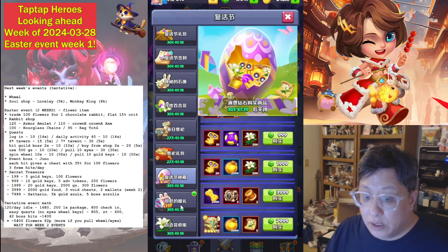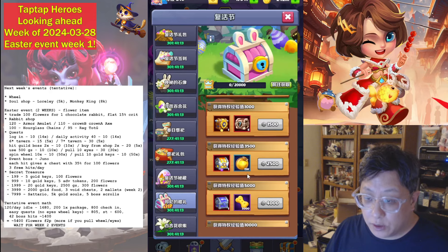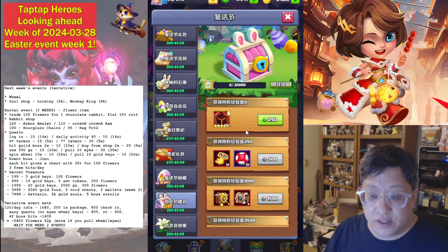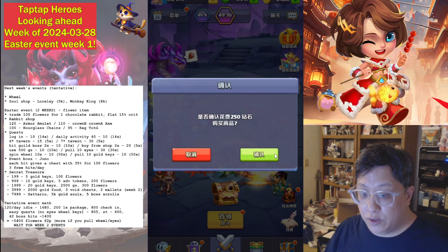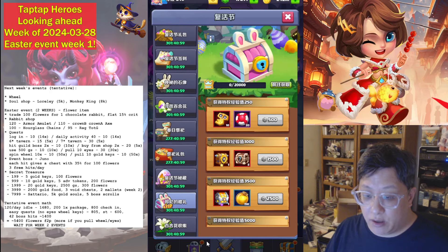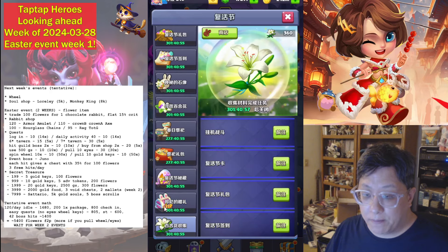Next we have rewards based on how many VIP points you earn. It does not look like you get double VIP this event, so this one's kind of a scam. But everybody gets the first tier — you can buy a five-star for 250 gems — and then if you spend a bunch of money you can get all the other stuff, but we're not going to count that.